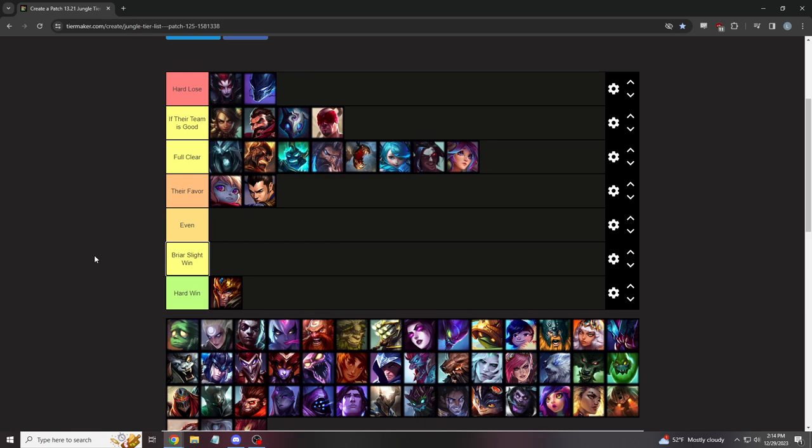Jarvan is a hard win. If he EQs you, you charge E and then he has nothing. If he Rs you, you charge E and knock him into his own wall — you beat him in every 1v1. The only thing he can do is three-camp gank early when you're not as strong. If you recall with just boots and a Long Sword while he has Ironspike Whip, he'll beat you. Most Jarvans are going Conqueror and trying to outlast your combo — you win that every time. The phase rush build would destroy Briar but nobody runs that.